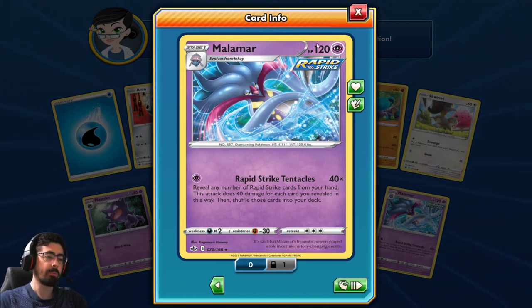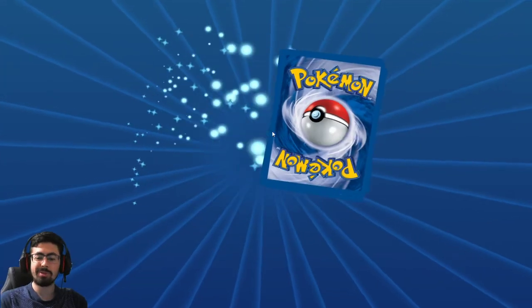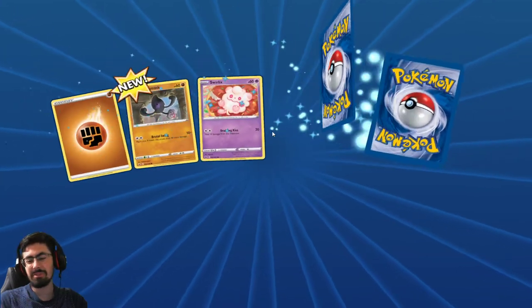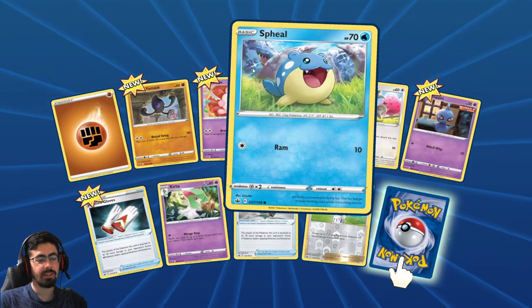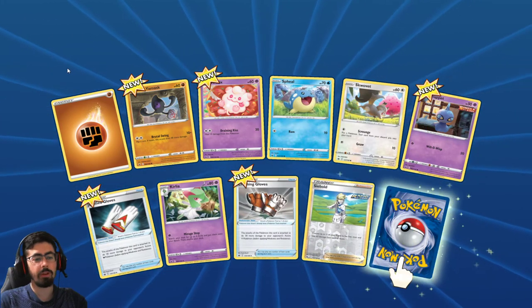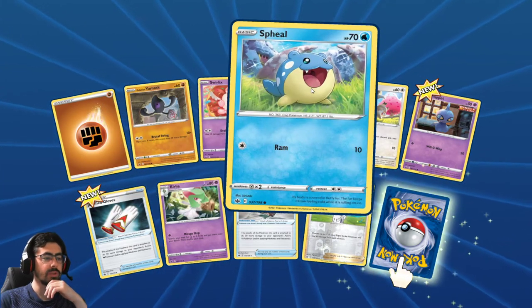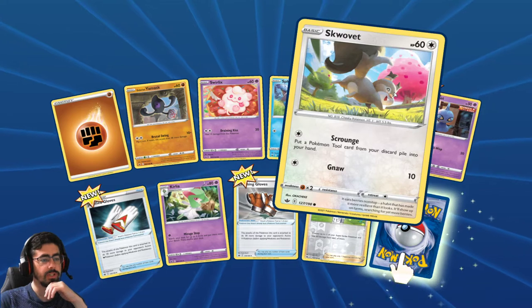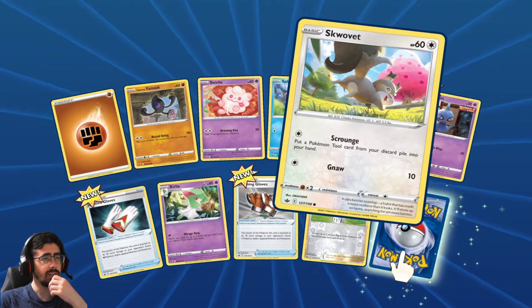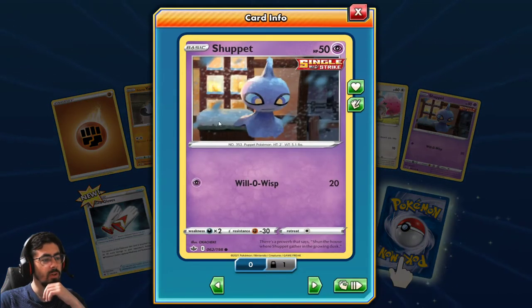I feel like it would be a bit difficult to get that off. The fact that they get returned... but I guess you can use that supporter to put three into your hand. I think it would be difficult to get off consecutively, but it shouldn't be that hard to get Rapid Strike cards into your hand. That's weird artwork - it's like low res artwork. So weird.